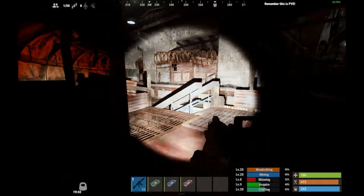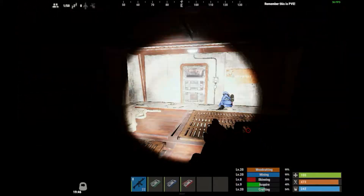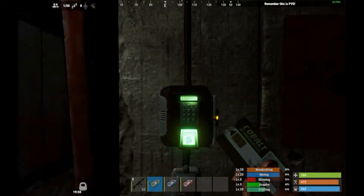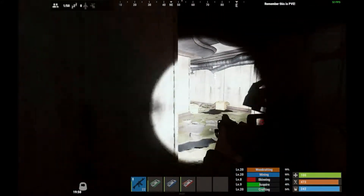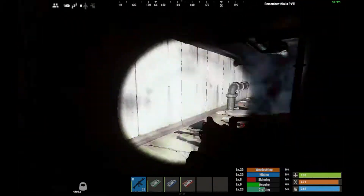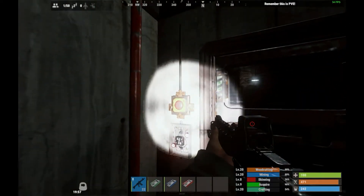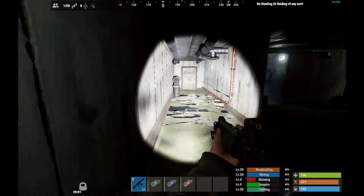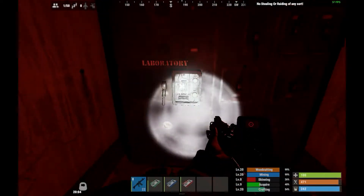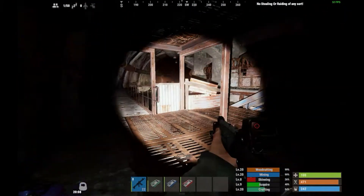Work your way to this door here — as you'll see, it will be lit up green. Swipe your green card and in you go. You'll find a scientist inside somewhere so do be careful. Come inside here, flip that switch, and then come back out.